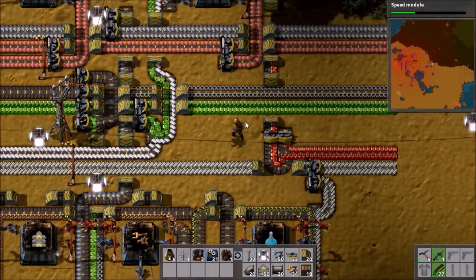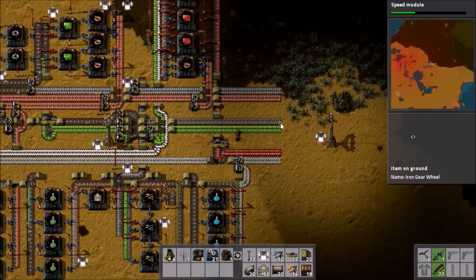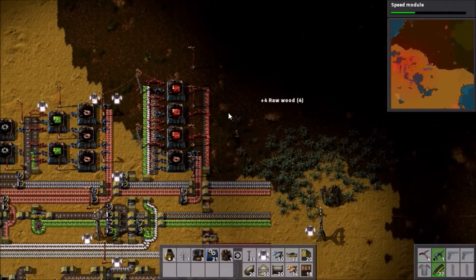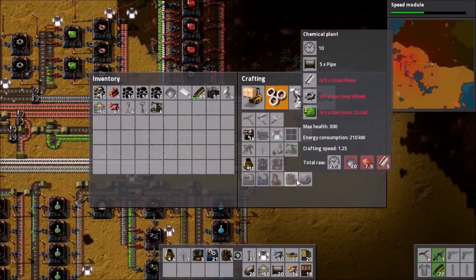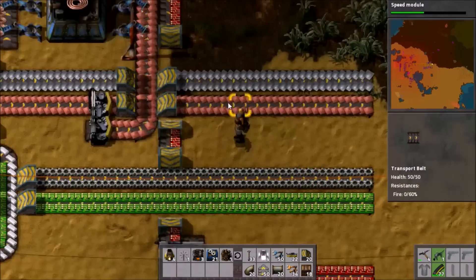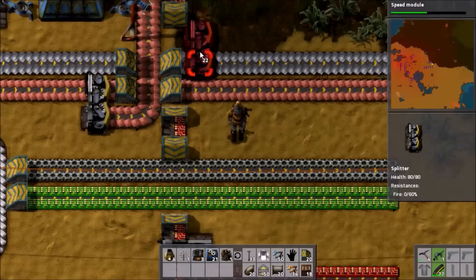I don't know how I even managed to be that stupid. But anyway, we need to set up battery production. I think we will do it right about here — let's clear this tree away. Battery production — we need iron, copper, and sulfuric acid. Easy. There's iron and copper right here. We'll get some splitters on it.